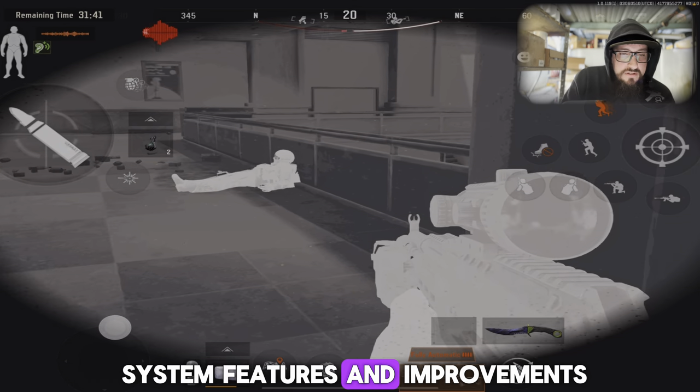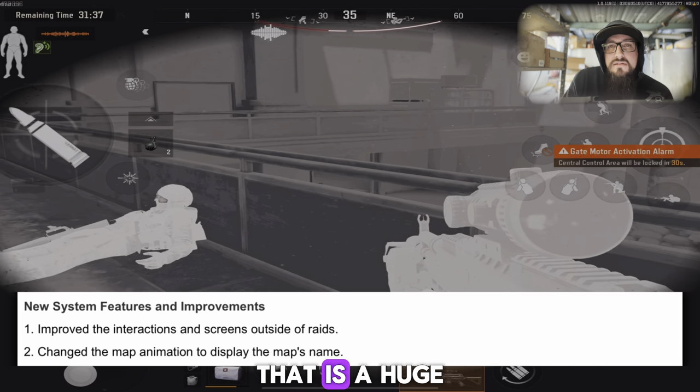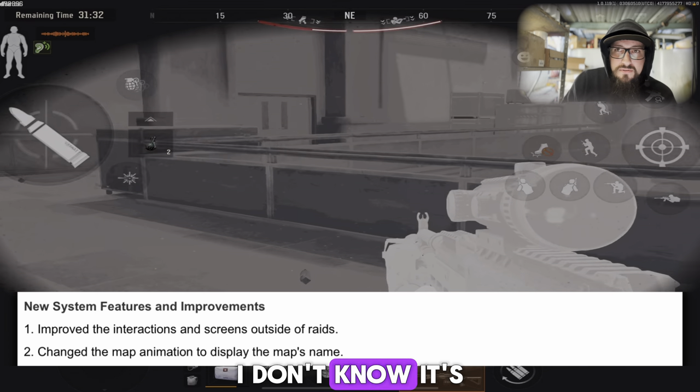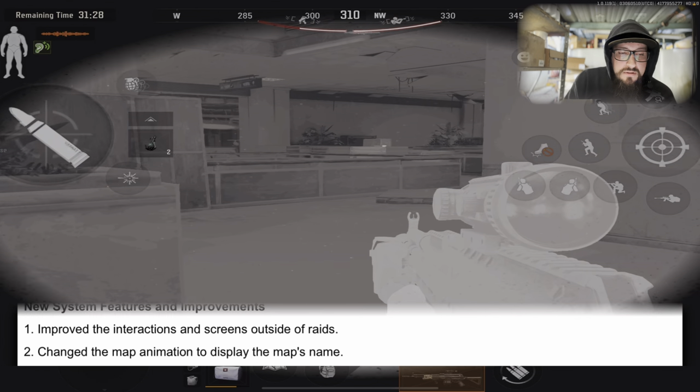On to the new system features and improvements. They improved the interactions and screens outside of raids — that is a huge W. I hope the UI is so much smoother because right now it's kind of clunky. They also changed the map animation to display the map's name — W.